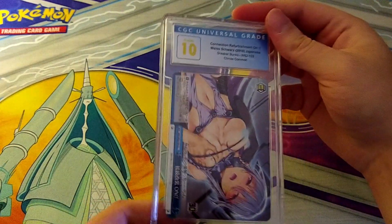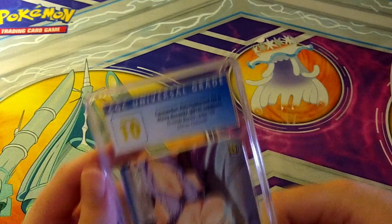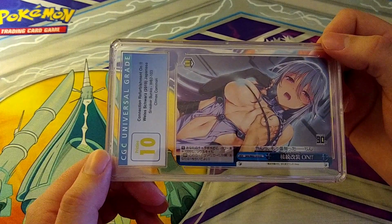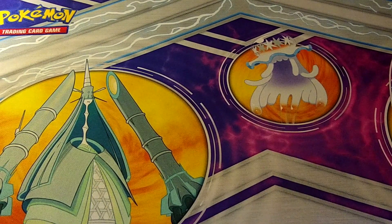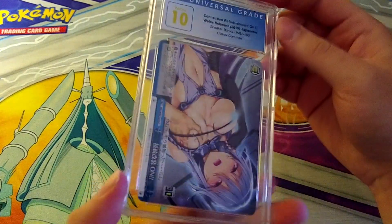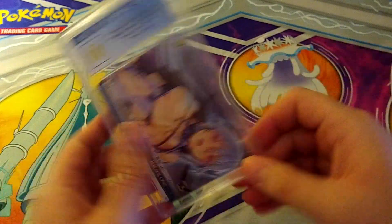This next one is very lewd — Pristine 10! This is a Climax Common from the Sneaker Bunko set, 'Connection Refurbishment,' and it grades a 10. That is significant. I've seen some Sneaker Bunkos — even the commons and uncommons — if they grade 10 they go for anywhere from $70 to $100 depending on the set. Same card, same grade — another 10 on that one too. Children, avert your eyes! Definitely happy to see 10s on those.